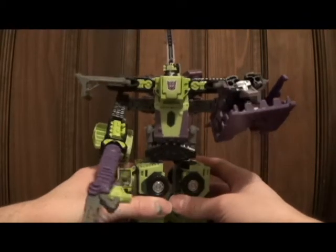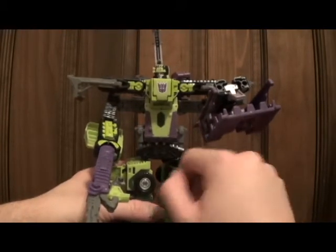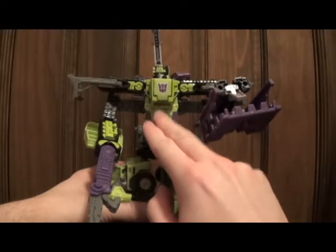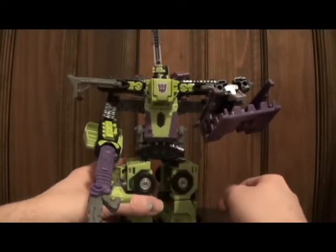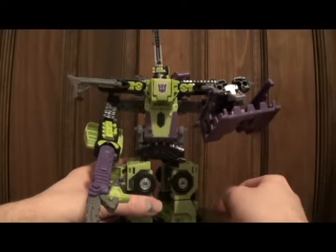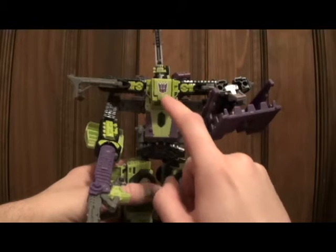One thing that this mold is notorious for is that while Bonecrusher will always remain as the torso, Scavenger, Hightower, and Long Haul have the ability to interchange as either the arms or the legs.